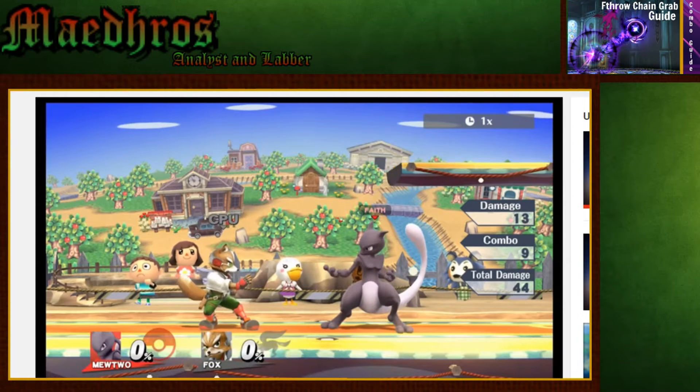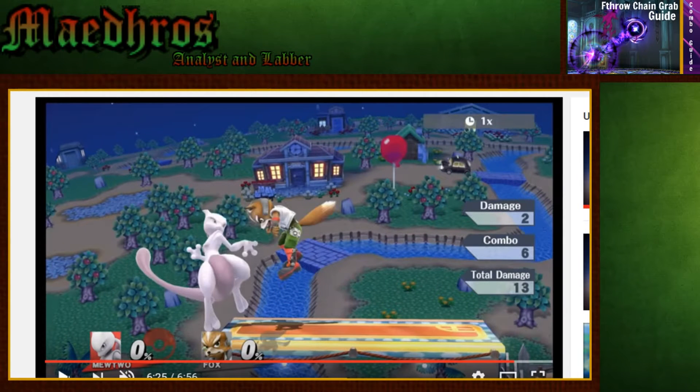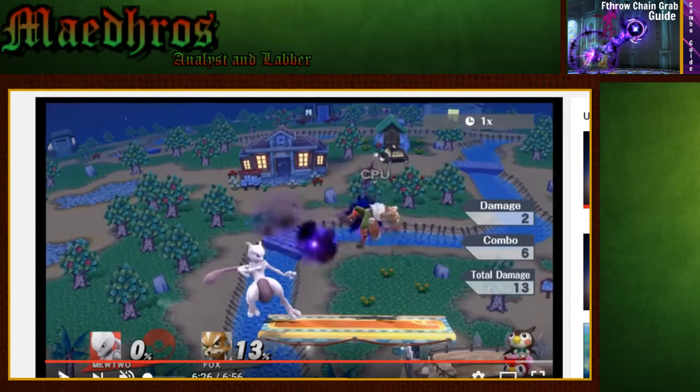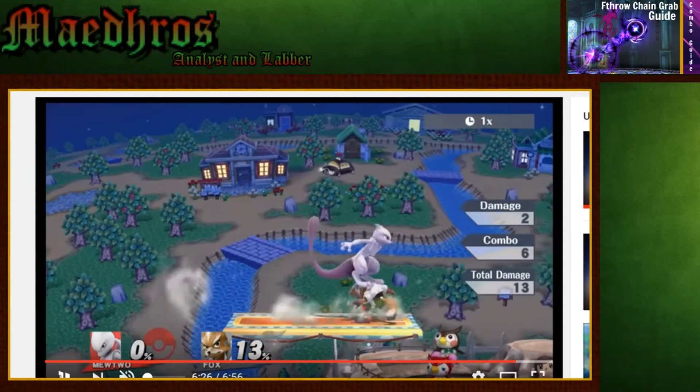I'm playing this at half speed to make it easier to watch. So basically, you just go — the platform starts moving, see it's going this way — and then you grab them and you forward throw. Now, because you are moving, and just how platforms work, you are moving towards Fox, and Fox isn't really moving that much farther away, which allows you to do this.